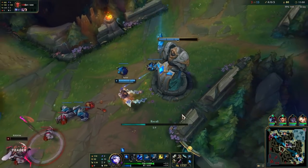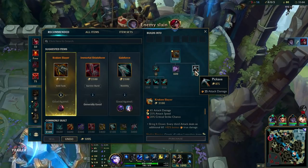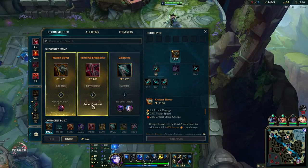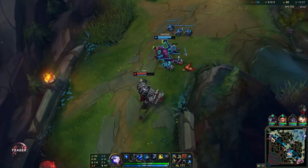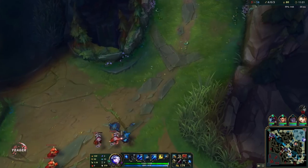Some people really like to greed for those tower plates — it is not worth it if you end up dying for it. You're going to lose out on waves and might lose tower plates as well, and on top of that you're giving 300 gold to the opponent for free. So that's a bit of an int.